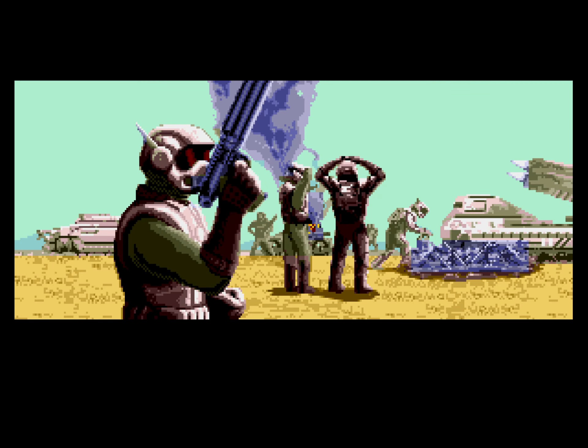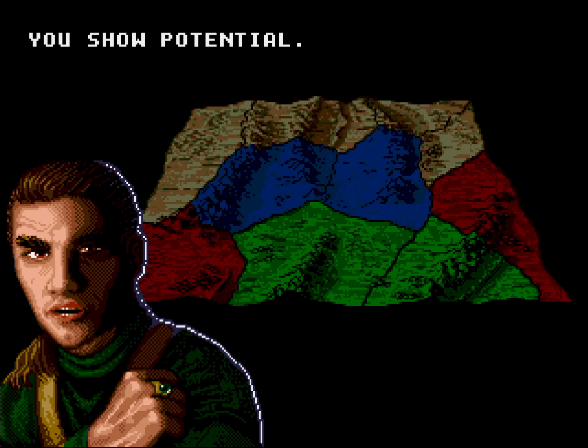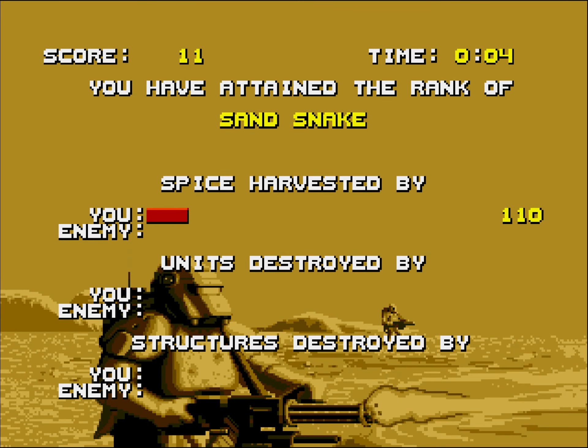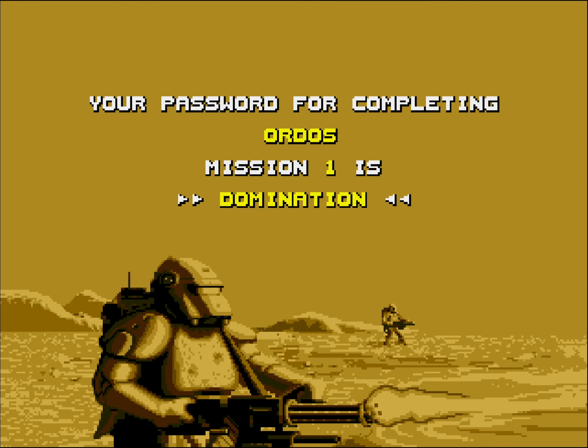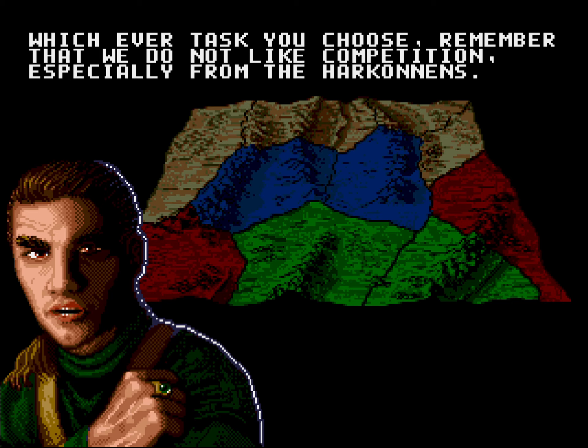We even get a nice outro of the level. Victory! You show potential — if you continue to display good management skills, we may find a permanent position for you in our organization. You have attained the rank of Sand Snake. Spice harvested: 763, units destroyed: 11, structures destroyed: 10. Your password for completing Mission 1 is 'Domination.' Very nice that the passwords are word-based. Your quota is now 2,700 credits. You may destroy the Harkonnen forces in the area — we do not like competition, especially from the Harkonnens. Proceed.